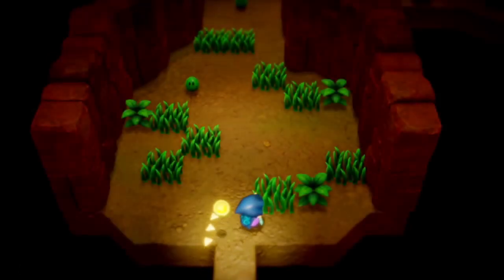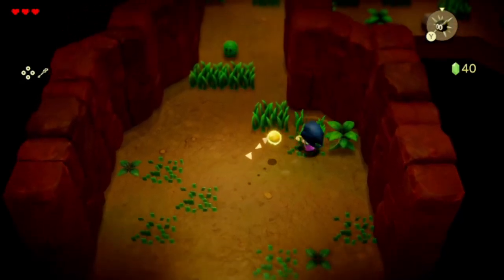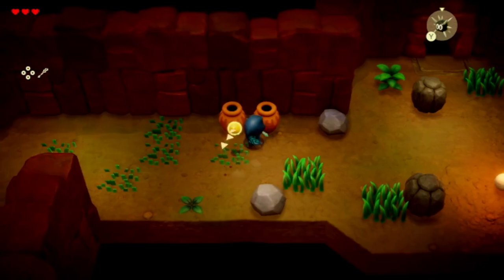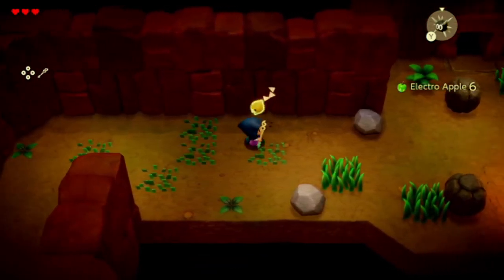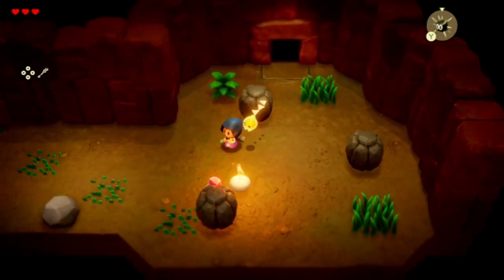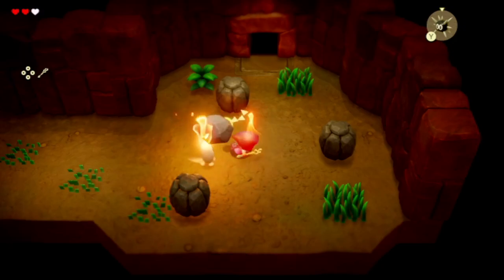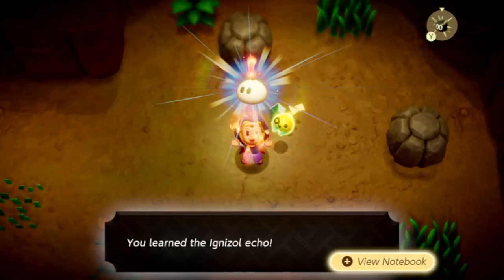Let's check this cave — it's kind of spooky. We need to pick up this rock and throw it at this fire enemy. Some rock salt, I guess. We learn the Ignezole Echo — and we're on fire! Definitely need some health soon. I'm really hoping cutting this grass will give me a heart. At least we can go over here to the Ignezole so we can light up this torch so the door can open.